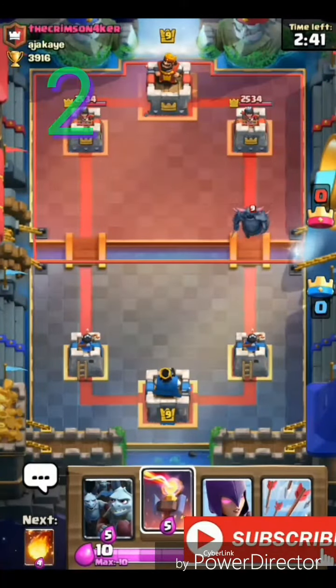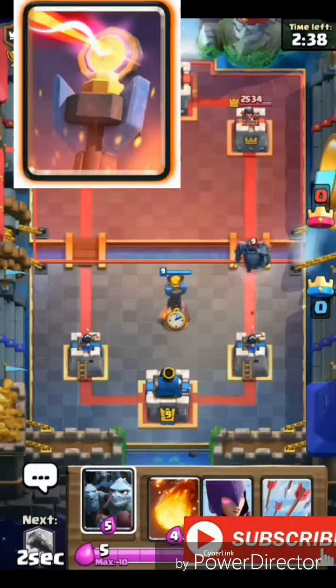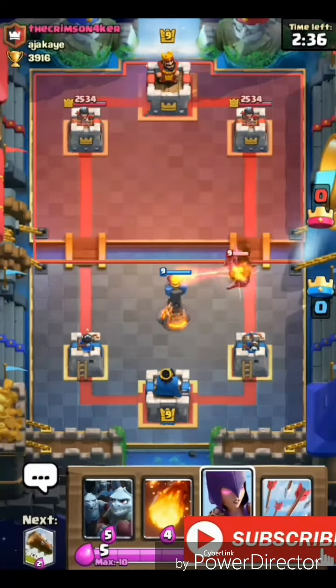The second way is you can counter the Pekka using the Inferno Tower. It's going to be very easy to counter the Pekka using the Inferno Tower, just have to place it and the Pekka is going to die.